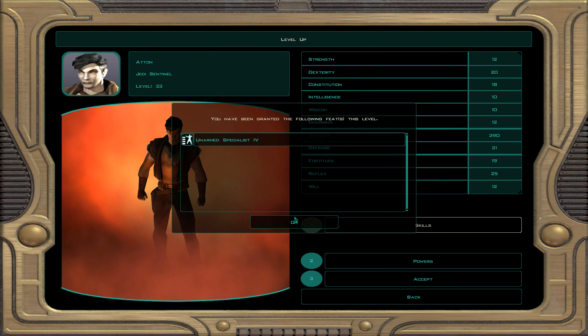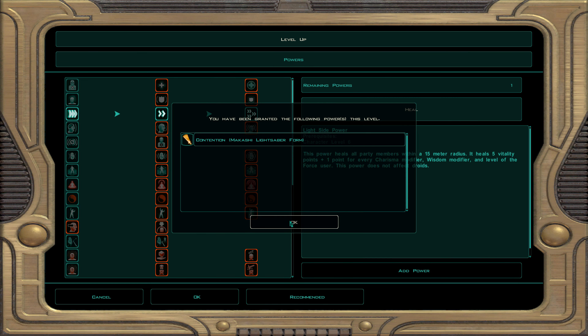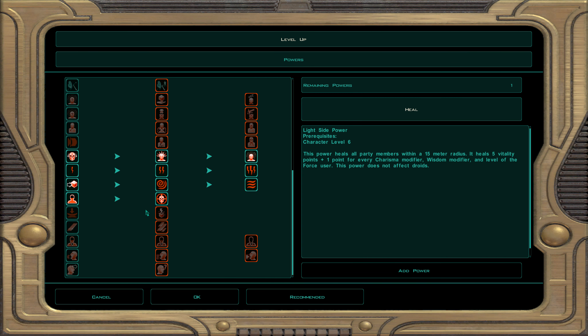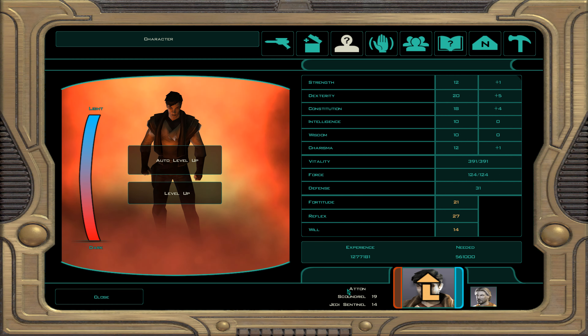At character level 33, dark Jedi sentinel 14 — Atton is really being seduced by the dark side. Skills: demolition, awareness, and security. We take force scream: 3 to 18 sonic damage and the target loses 2 attribute points. If they resist, damage is halved and no attribute points are lost. Force scream only works against organics.